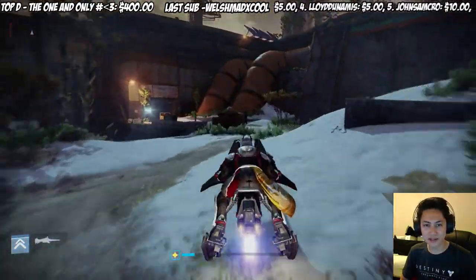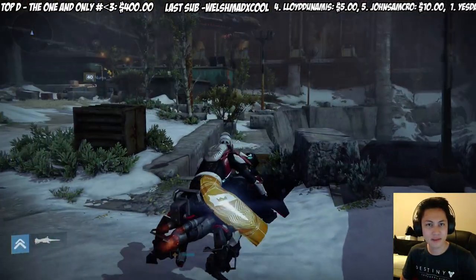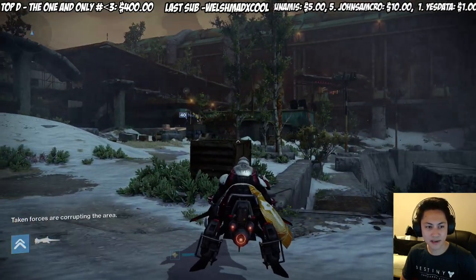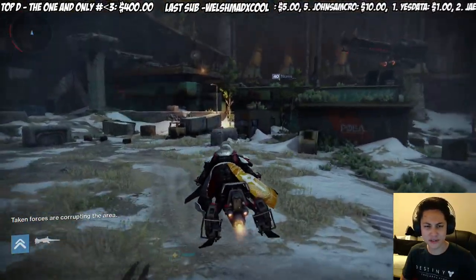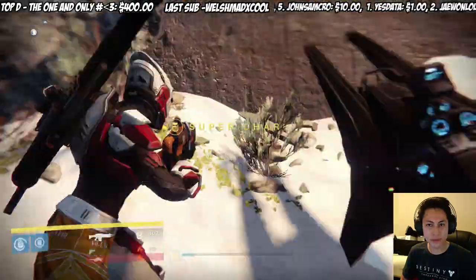Alright, let me show you where the Rocket Yard is — it's pretty obvious. You know, it's getting pretty dusty. Right there — 'The Taken are corrupting the area.' So I'll go ahead and show you how to do this. When it says 'The Taken are corrupting the area,' this is where you want to just destroy everything.